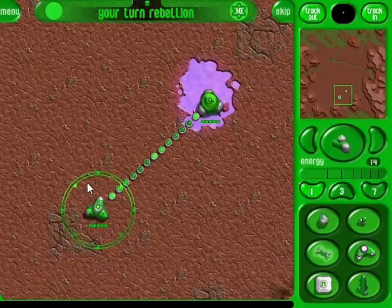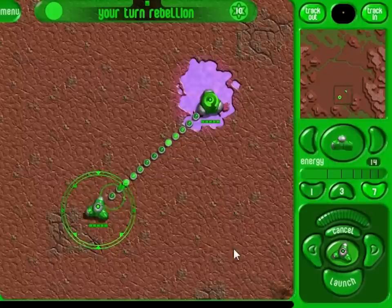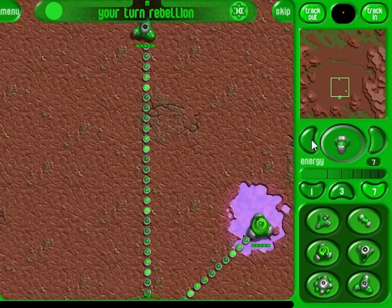Let's extend our network. For this, we need to launch a new hub. Notice that warning rings appear when we attempt to launch too close to an existing power line. Power lines cannot overlap, so you must plan your network carefully. You can launch from any hub — use these arrows to select the active hub.